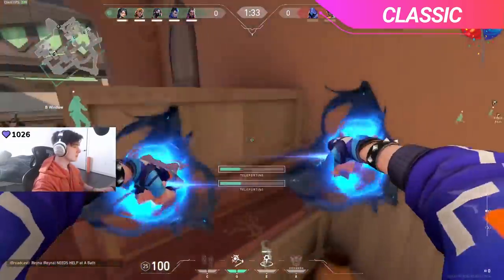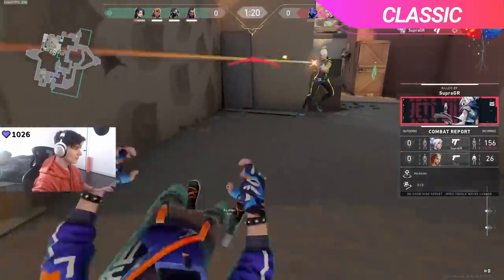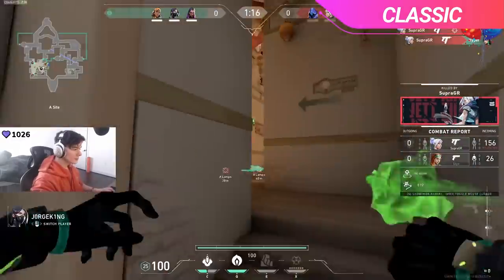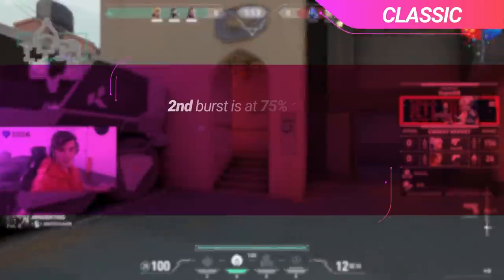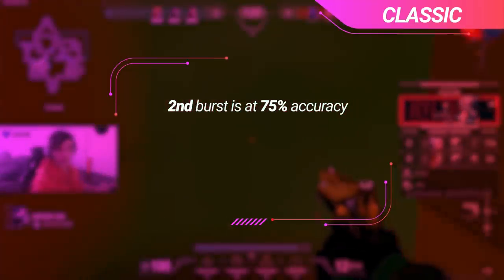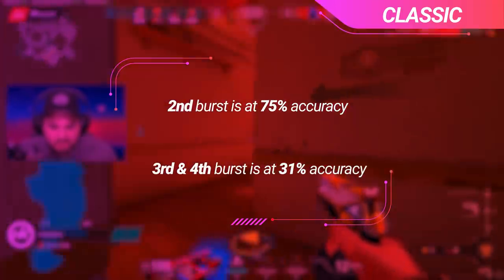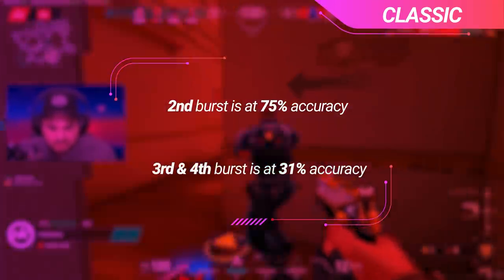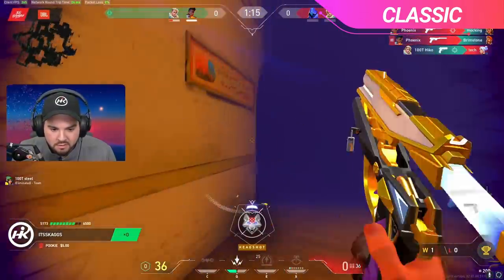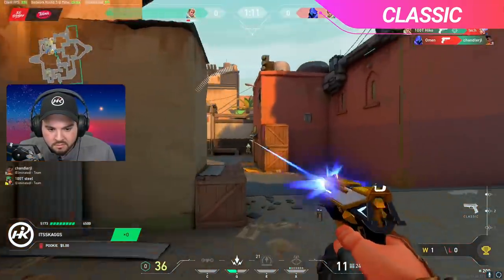The biggest change to the classic is the decrease in accuracy over right-click spam. This was the go-to firing technique — you just spam that right click. But the first burst fire is now the exact same as before, the second is now 75% as accurate as the first, where before it would be exactly the same, and the third and fourth consecutive shot is now only 31% as accurate as the first — making it worse than the jumping accuracy. It's almost never worth consecutively spamming the classic, especially when you get to that third or fourth burst.